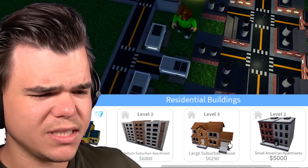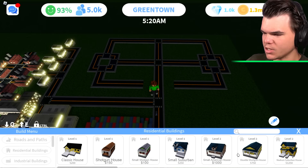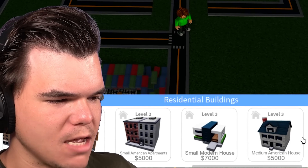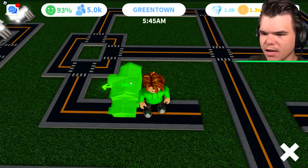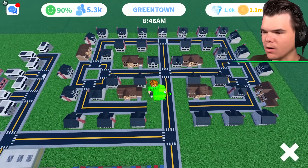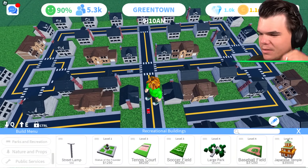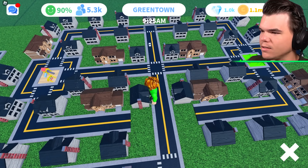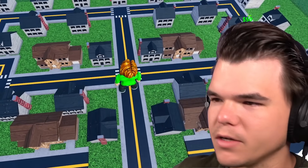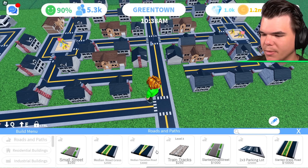I guess level three housing is what we need. Residential buildings — we're gonna grab level three housing and we can either have large suburban houses or medium American houses. I think the large suburban houses kind of fit in over here — actually, we'll do a mix of everything. Look at that — it's a real American suburb! We unlocked large parks, baseball fields, and so many things. We're gonna put some playgrounds inside of these little roundabouts. I should have used these median roads — that would have looked much better, but I'll change them later.